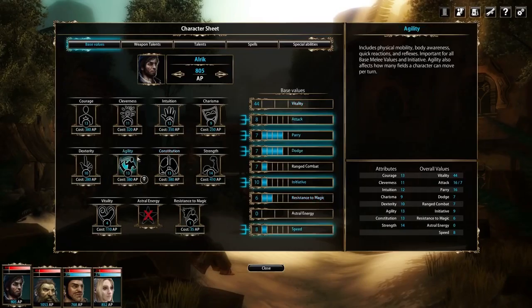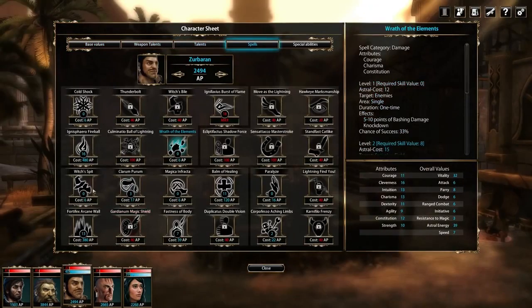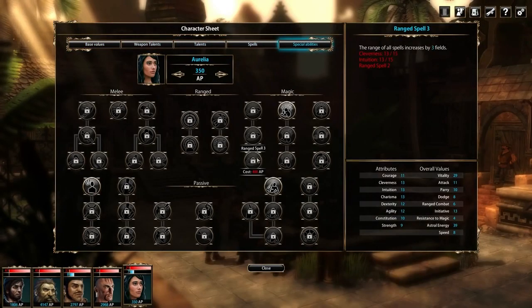You can invest the points in five different categories: base values, weapon talents, talents, spells, and special abilities.